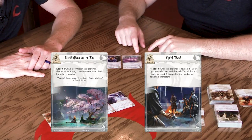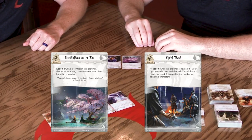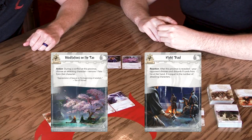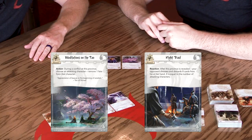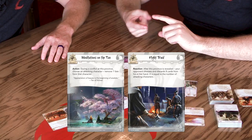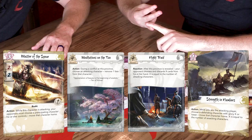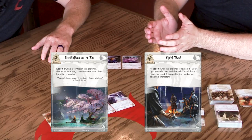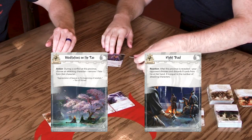Finally we get to fire. We have Meditations on the Dao — action during a conflict at this province, choose an attacking character and remove a fate from that character. Or Night Raid — after this province is revealed, your opponent chooses and discards X cards from their hand, X equal to the number of attacking characters. Both are great and situational — they're fire, so they could be awesome or they could just go right out. For Lion, thinking about the conflict deck we have Route and other cards that send someone home — but I kind of like removing the fate, because if I can keep their board in check, I'm not sure they'll have enough characters to combat what I'm doing. Let's go with Meditations on the Dao.